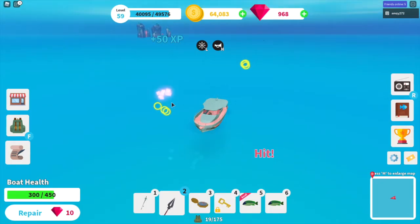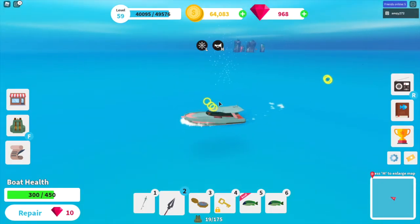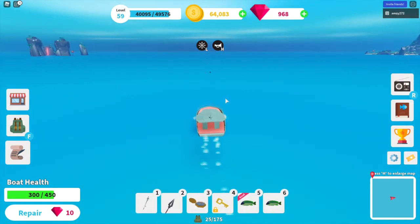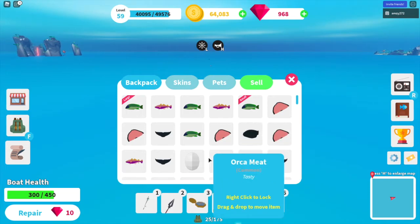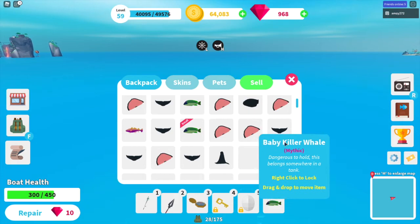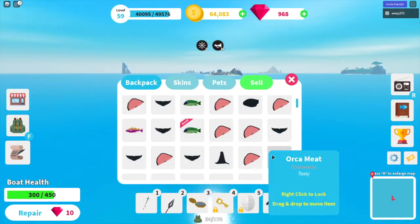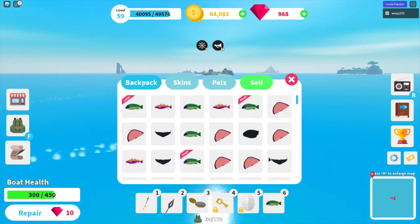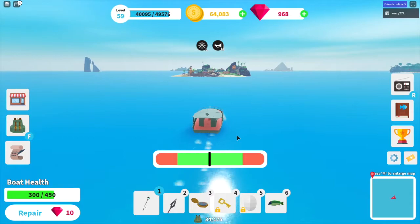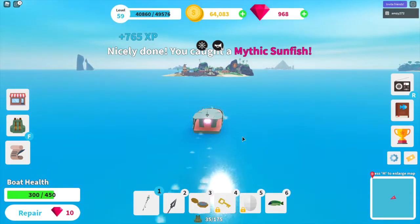After killing sea creatures you can go back and collect their drops, then sell those later. I also got a baby killer whale egg which I'll put in my aquarium. While traveling back I'll grab some fish as well - and the first thing I got was a mythic Sunfish.